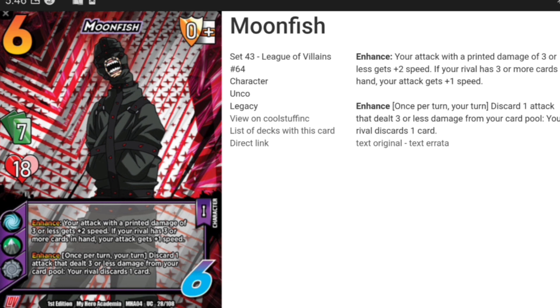Enhance, once per turn your turn: discard one attack that dealt three or less damage from your card pool — your rival discards one card. There is no drawback to that card, other than it does stop your enhance from doing an additional speed. That's actually insane, because not only do you keep your difficulties low with your attacks, but you're also getting to yeet a card from your opponent's hand, making it easier for him to kill. And with this deck, you can kill.